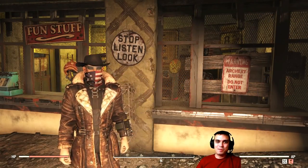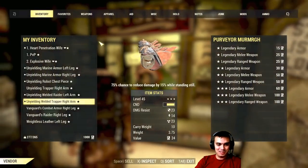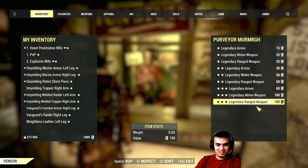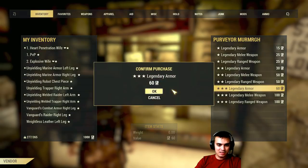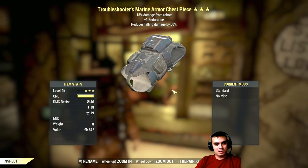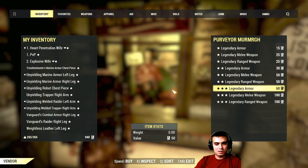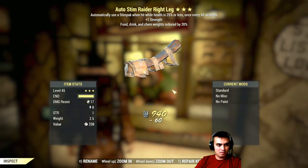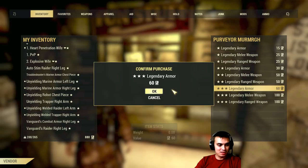Alright, let's start buying some three-star armor — come on baby, give me something nice please. I need Unyielding like 100%, I really need Unyielding.